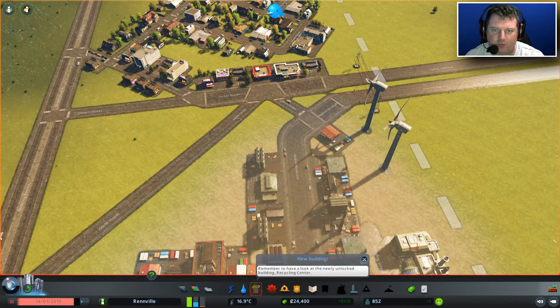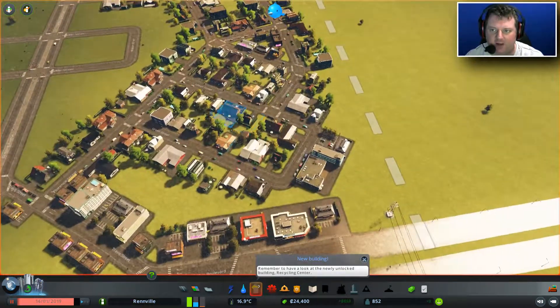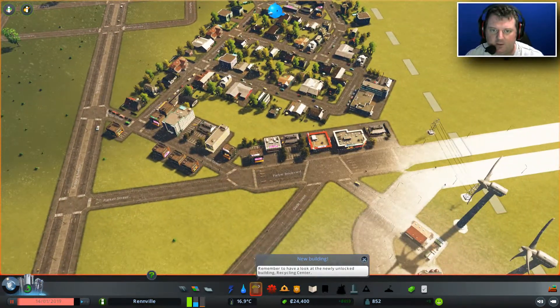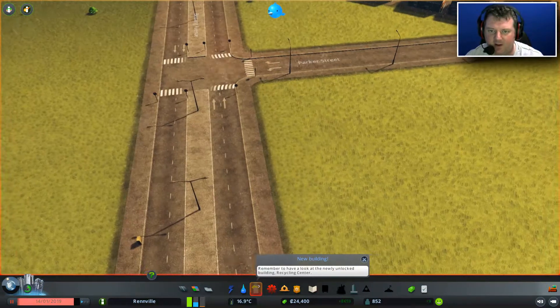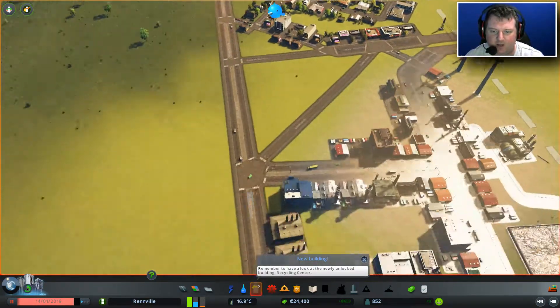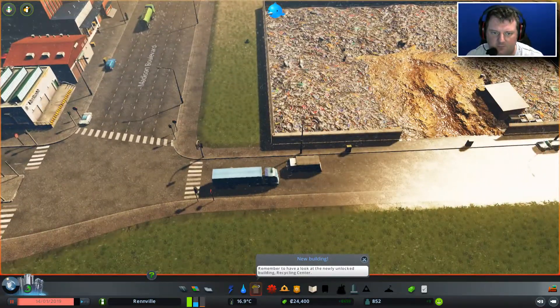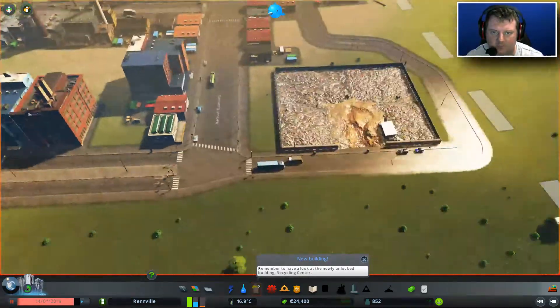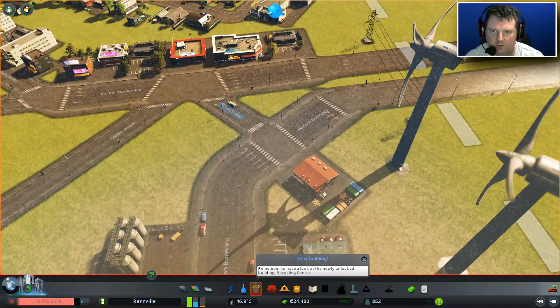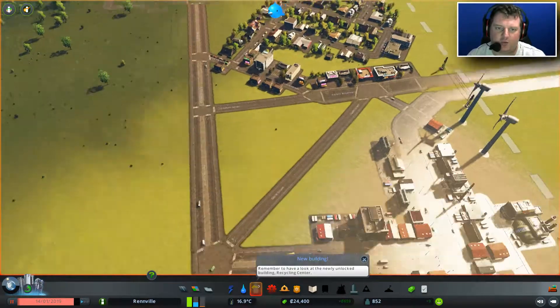Also, this route to get from the industrial area over to... we've got two-lane roads here. We didn't need this at all, really, did we? Yeah, that road's not as important as I thought it was. Not to worry.